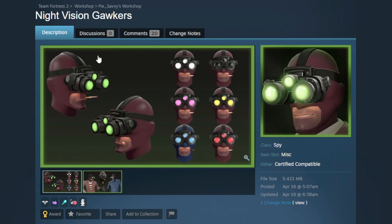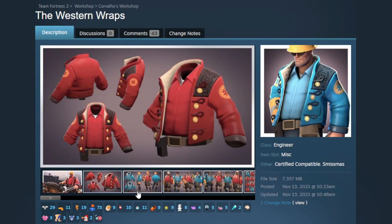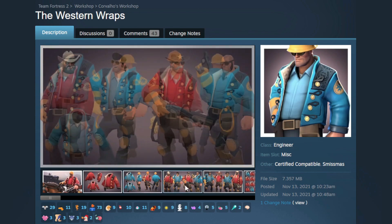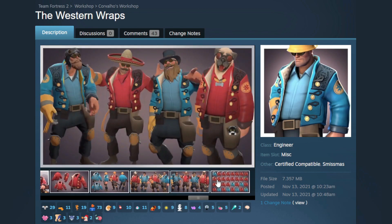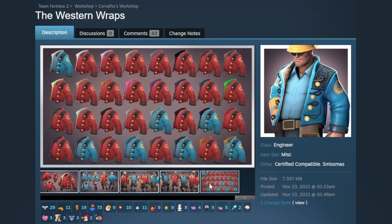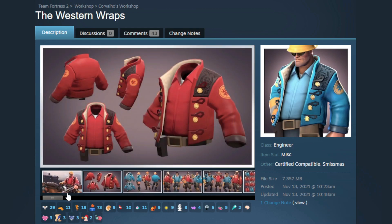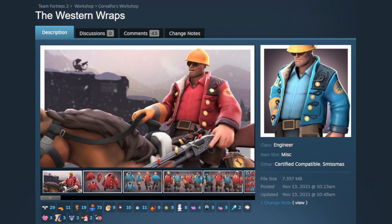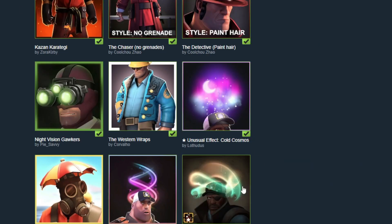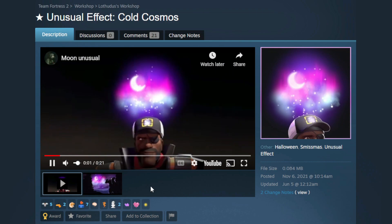The Western Wraps — I've seen this before, and that is such a good cosmetic. They're just not missing in this case — it's banger after banger after banger. What a great case! And I think we're starting to get into unusual effects, so we have the Cold Cosmos.